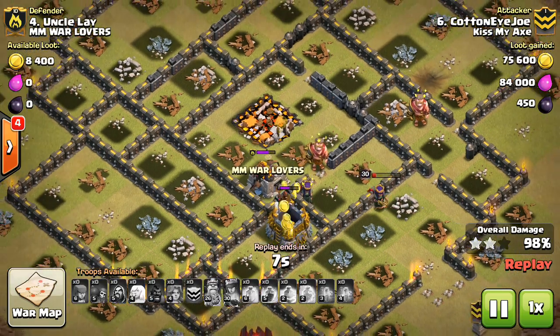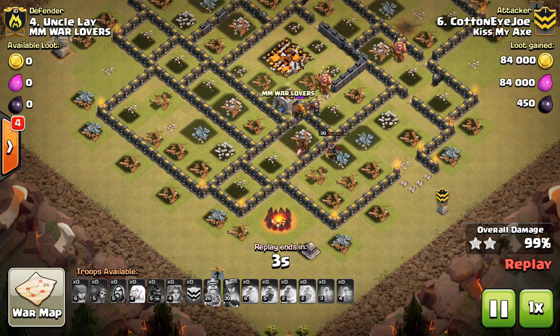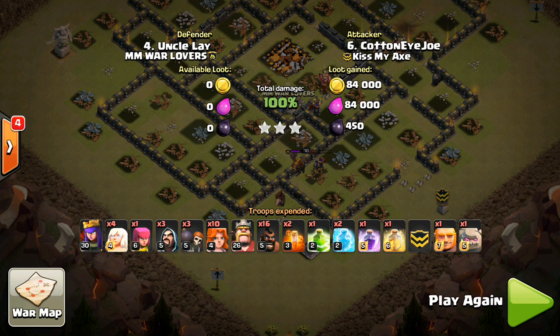He was pretty low on time here, but the Queen's coming around and they're going to get over there. Fortunately, the Queen doesn't lock onto the Hound — she just shoots straight at that Army camp and everything goes okay at the end. Gets the 3-star. Got a little bit tight at the end, but it was an awesome attack. Great deployment. Watch that again if you're a Town Hall 10 — that was something to build off of and learn from.